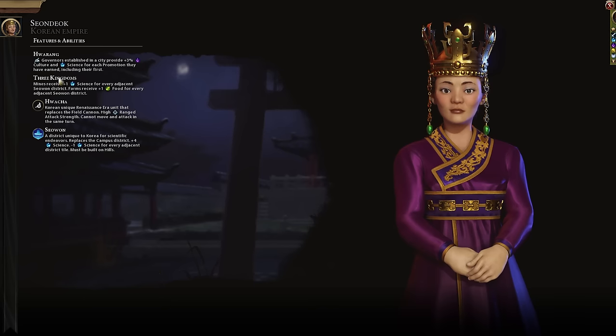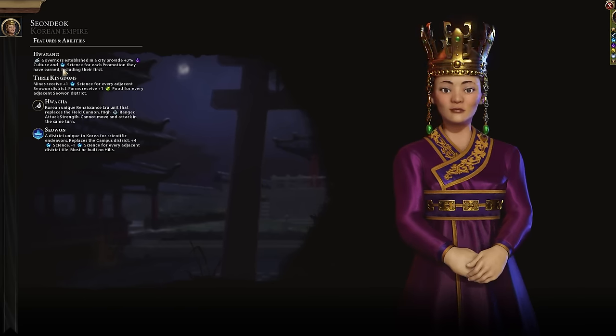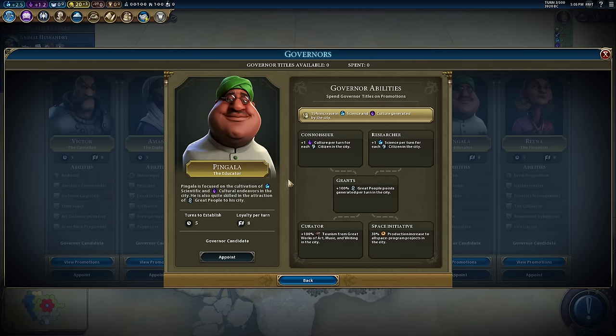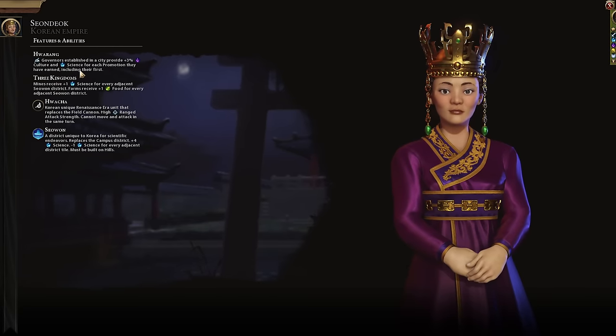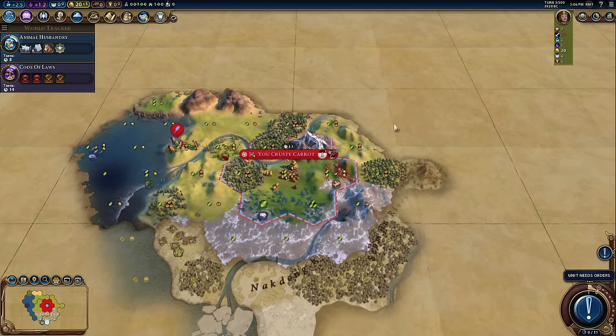With Curator it's even better — every promotion Pingala has, including the first, provides another 3% science and culture to the city. If I eventually establish Pingala (one promotion), then go Connoisseur (two), Researcher (three), and Grants (four), not only do I get 15% in my city but I'll get another 12% on top of that — 27% bonus science. It's a very effective strategy.